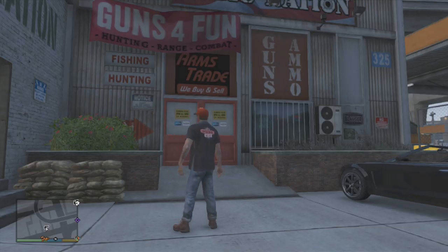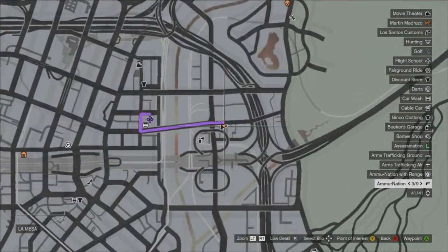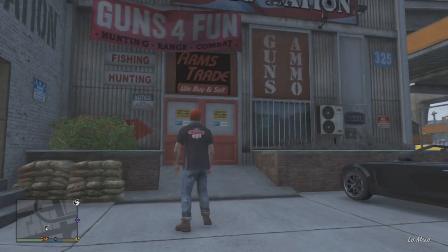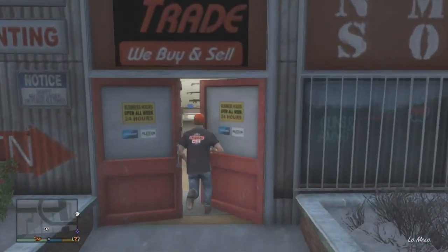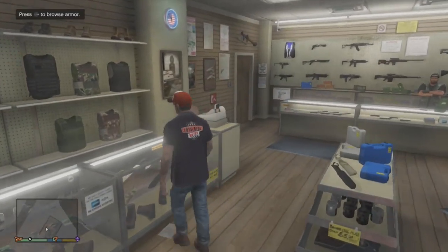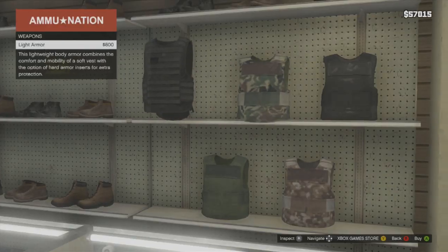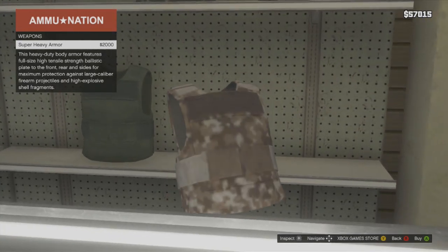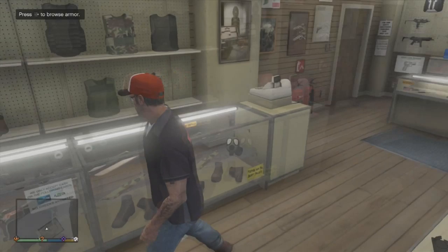Hey, what's going on guys, it's Northstar and I'm bringing you another Grand Theft Auto 5 tip. As any character, if you come to the ammunition store located here on the map — this one's just the easiest one to get to — usually you'd want to buy armor. The highest amount of armor you can buy is $2,000. But say you don't have $2,000 or you just really don't want to spend it.